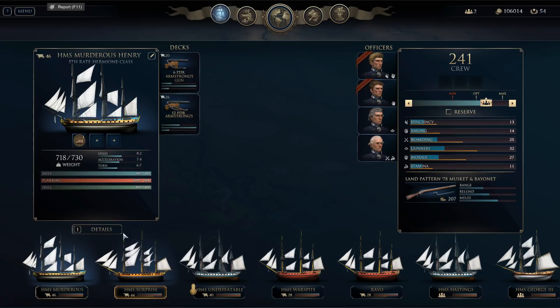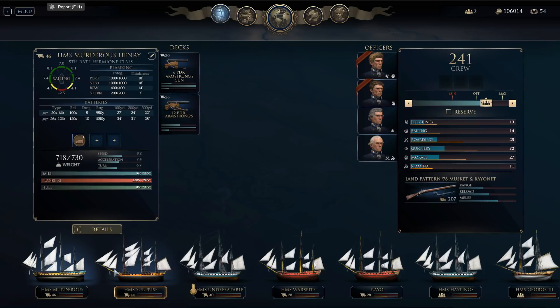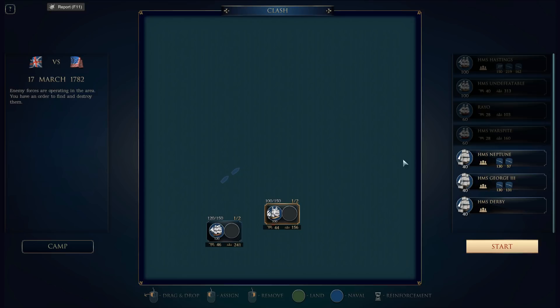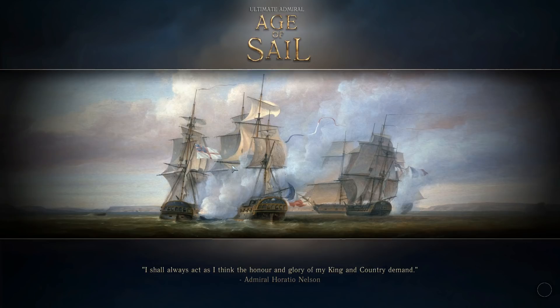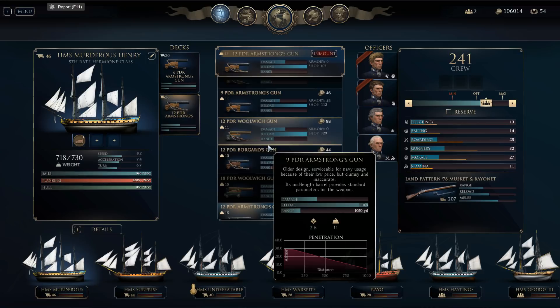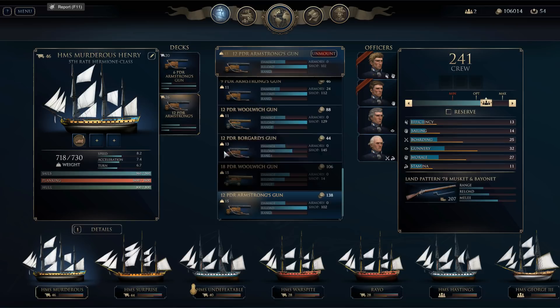Before we do anything, we've got 100,000 in gold available, so I want to look at possible upgrades for each of my ships. We can take 280 total into the next one. It looks like we're really just looking at taking Murderous Henry and Undefeatable into this battle because we don't have a lot of room for anything else. We're taking on some American ships — probably nothing too fantastic to deal with. Let's look at what we can do with Murderous Henry and Undefeatable. First, let's see if there are better guns — it appears not, we've already got Armstrong guns and that's the only option here.